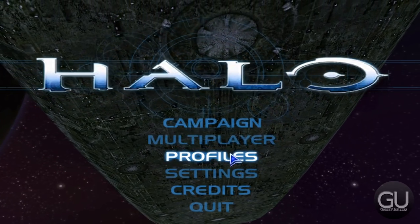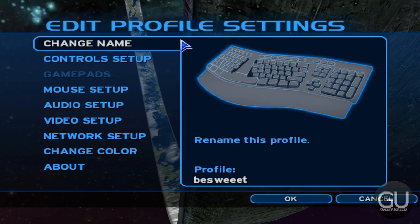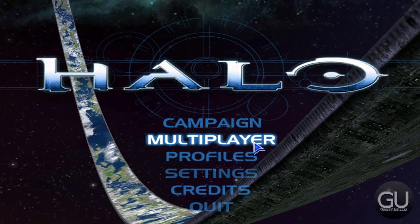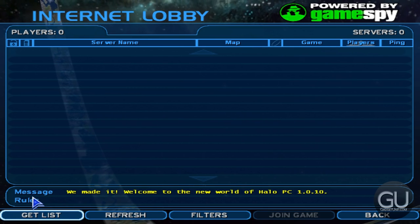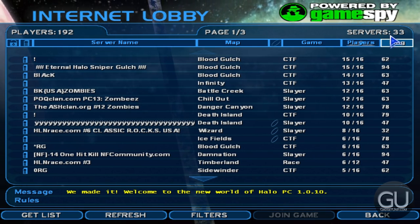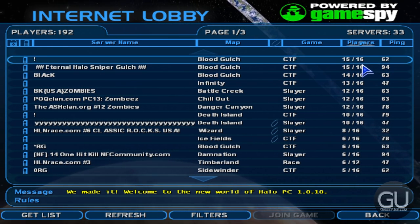In this video I'm just going to go ahead and do some multiplayer action because there are still plenty of servers available as well as plenty of people playing online. Nothing in the settings to take a look at, so let's go ahead and go into multiplayer, go to internet — of course there aren't any updates — and we'll do get list. So far in the refresh there are 33 servers for 192 people currently playing. I already have it sorted by players.